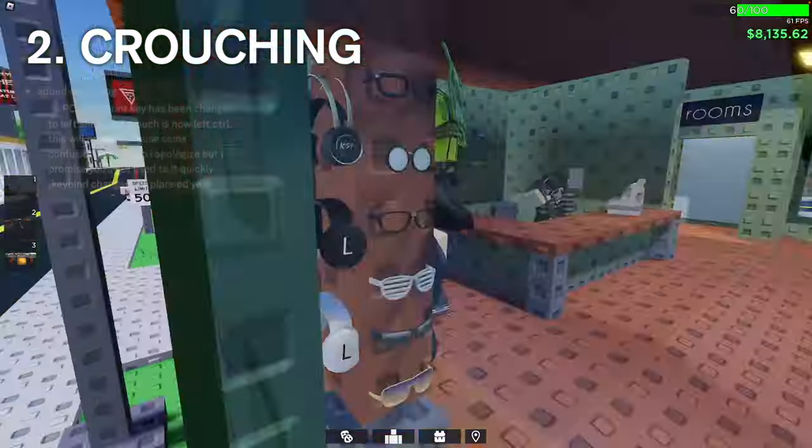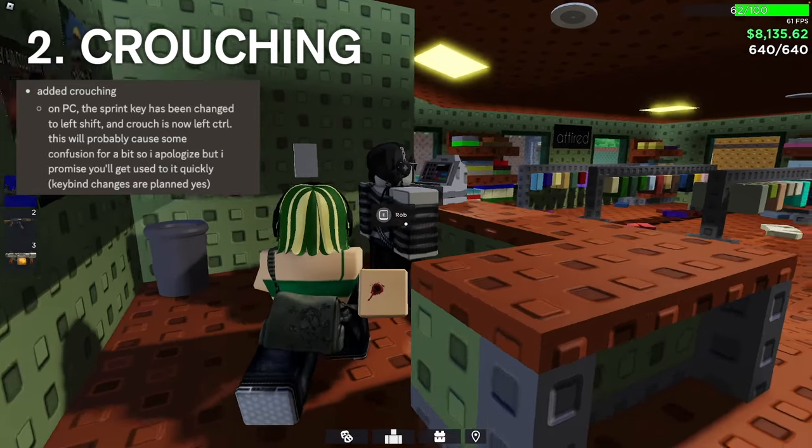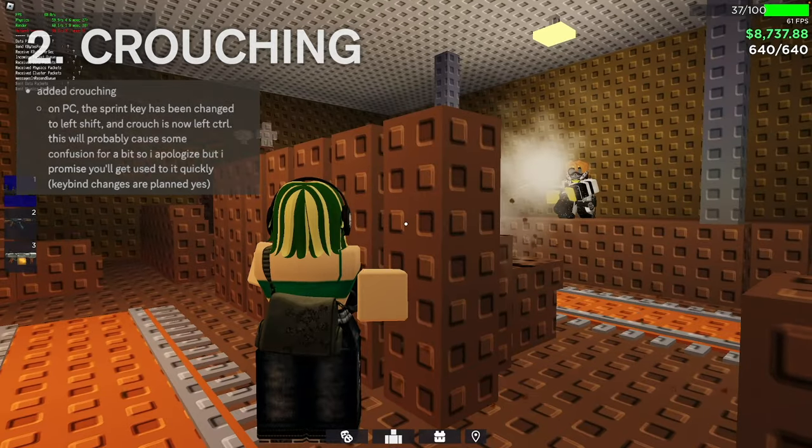Next up, crouching. For now it's not that useful, but it's a good way to not get shot. Also, enemies will always crouch when they're reloading.